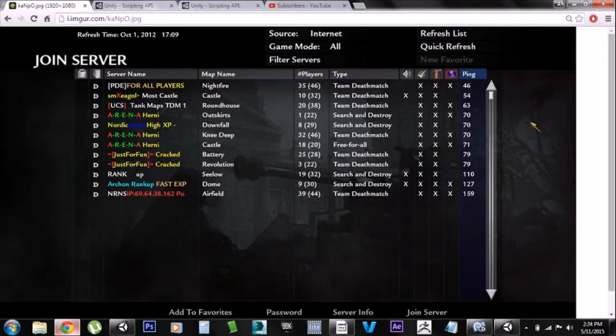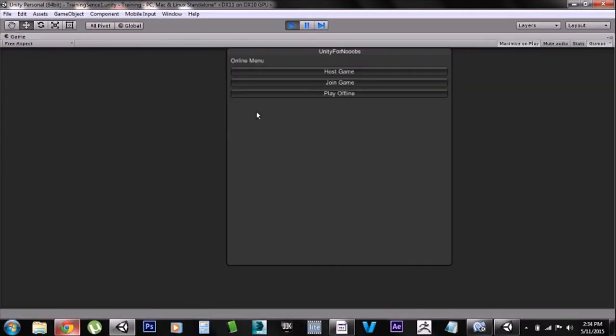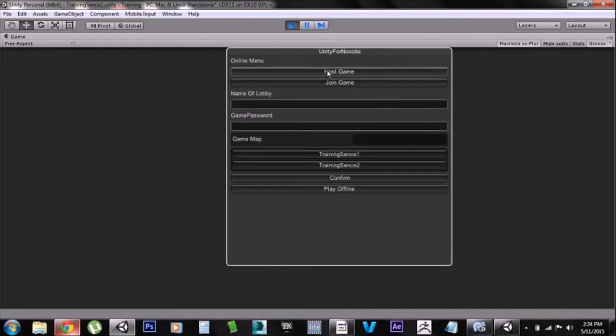Here's an example. As you can see it's still the same: Host Game, Join Game, and Play Online. But when you hit Host Game, it now has the name of the lobby, the server you want to make, then it has the password, and then it has the scene you can load into. I've only set up two scenes because I was kind of lazy, but those are the scenes you can load into. We're going to name our lobby 'Quarry,' choose Scene One, and hit Confirm — and you can see it loads up.